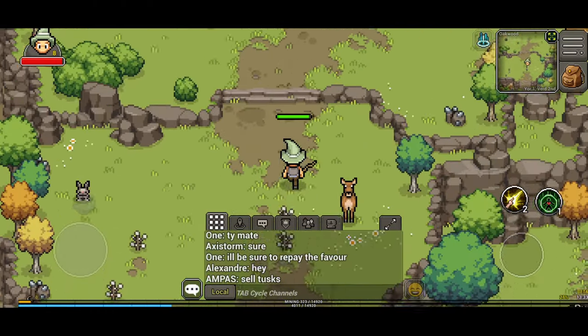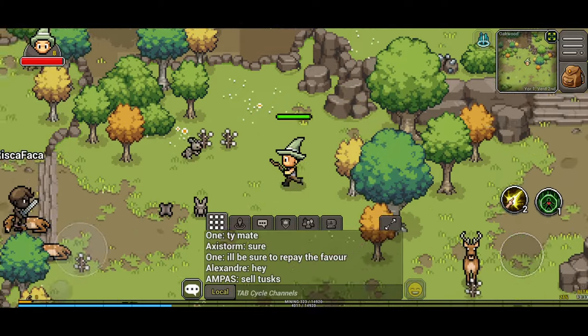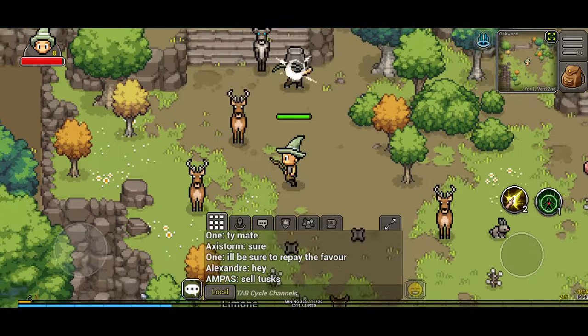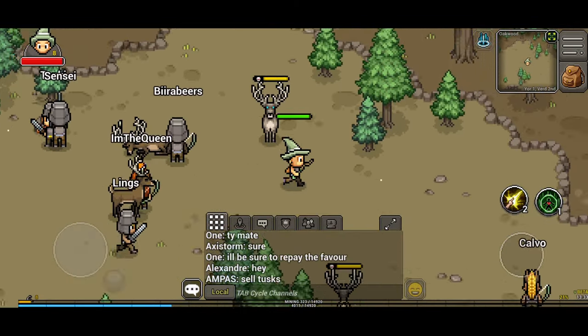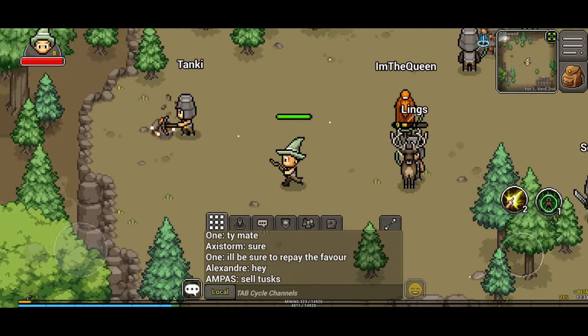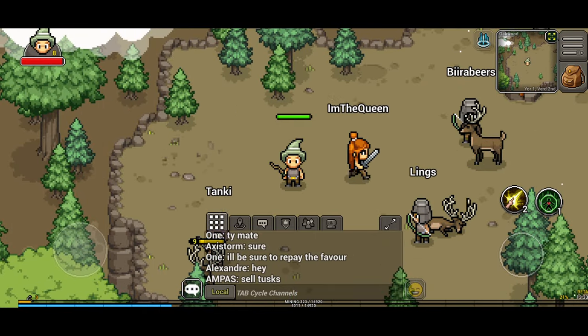You basically just head straight up, and when you get up into the deer area, be careful of the boss there — that thing is pretty strong.